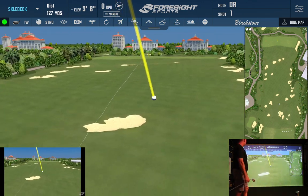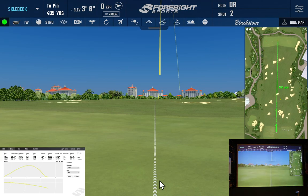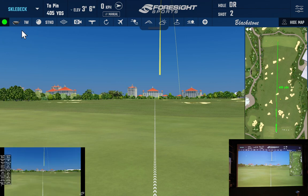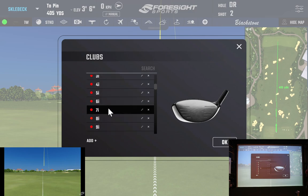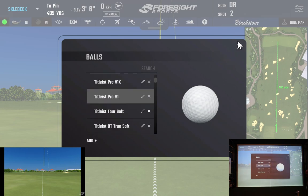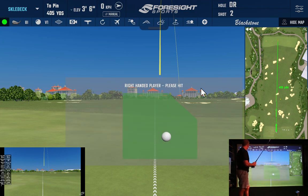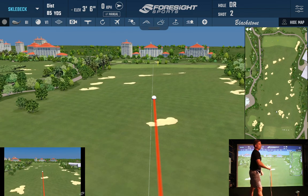Nice view in the background. I have the club data turned on, so we're capturing the ball flight and the club data itself. I hit an eight iron but it's showing a driver, so if we want to track our stats on our live account we go in and pick our eight iron. If we had a ball we were using, we can pick our particular ball to track our stats on our FSX live portal. Now that I have the eight iron set up, it'll track the eight iron for our particular shots.